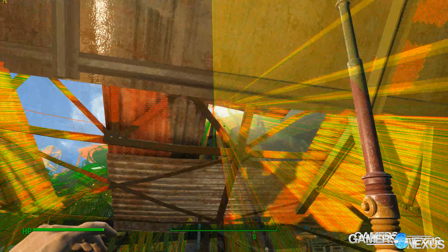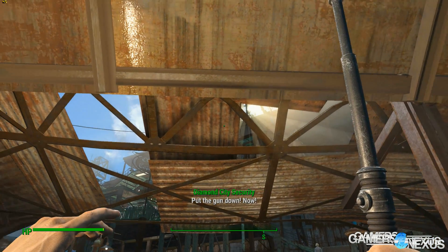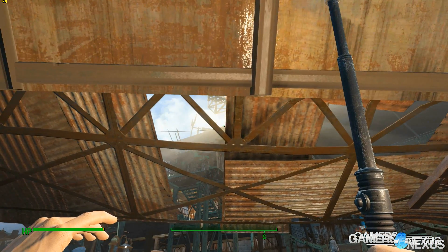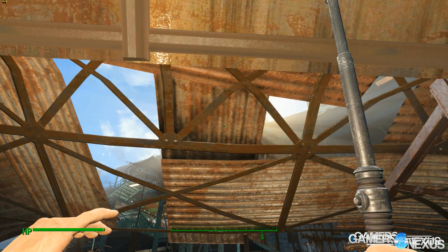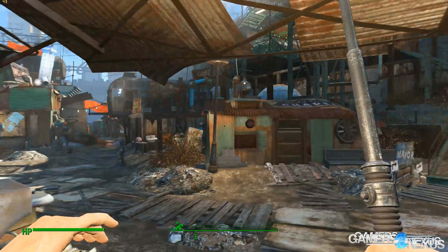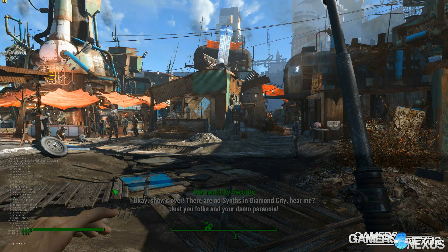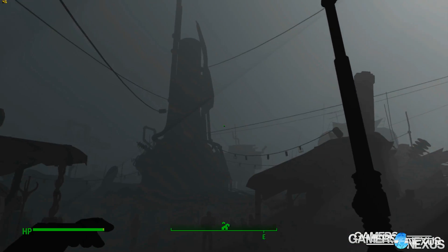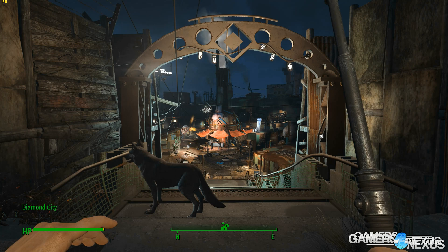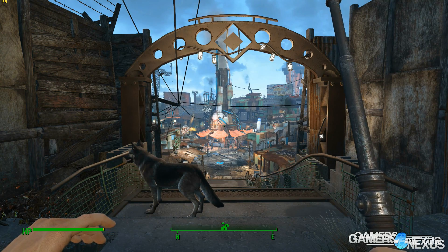You can check the full article for more methodology on how we conducted the tests, but we opted to use the GTX 980 Ti Hybrid, which is an EVGA card, because it's our best performing single GPU solution — we wanted to eliminate GPU bottlenecks wherever possible. Fallout 4 is pretty aggressive on GPU consumption, so even the 980 Ti Hybrid does bottleneck at higher settings and resolutions, but we got pretty close to seeing the absolute performance data between CPUs.